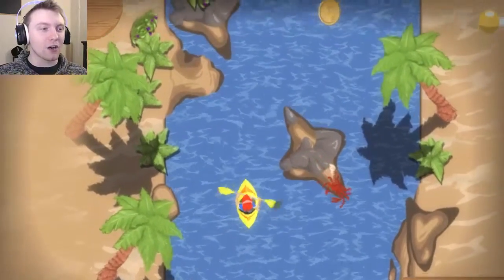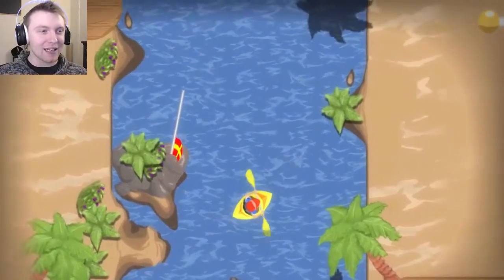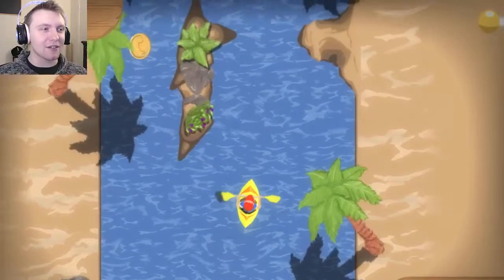Because if you hit a rock or the land, you immediately lose — you go back to the beginning, and that's all it is. I got... what is this? What does this flag mean? Oh, that's the checkpoint. I've lost so many times on level two.